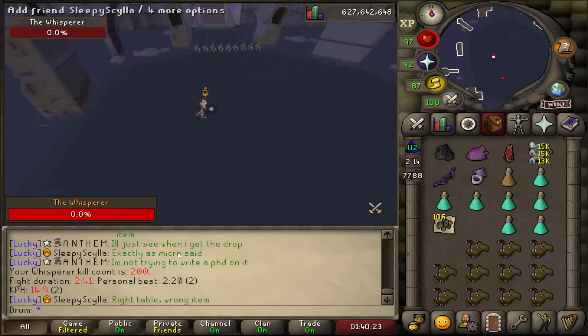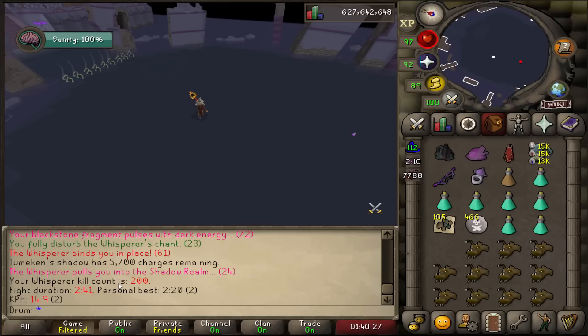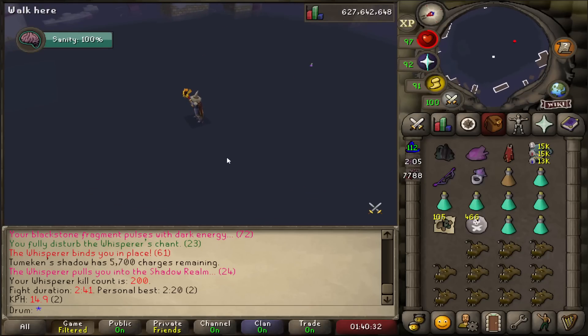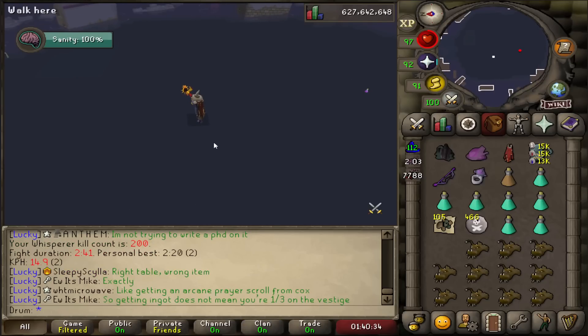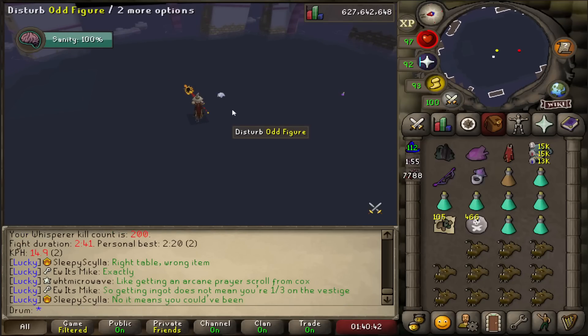Another milestone — 200 KC. Not doing too bad. I'm not sure what I'm going to end off with or how many kills I'm going to be able to get in just a week's time. But the overall drops here are pretty damn good. I like how it actually rewards you for doing perfect kills — when you do a perfect kill, you get 50% bonus loot. That's really nice.